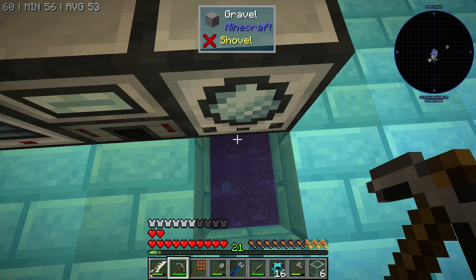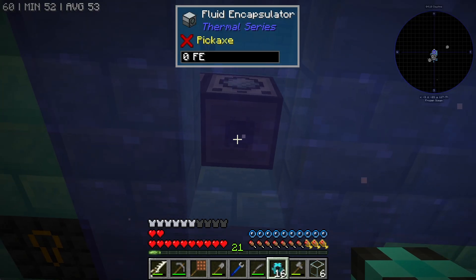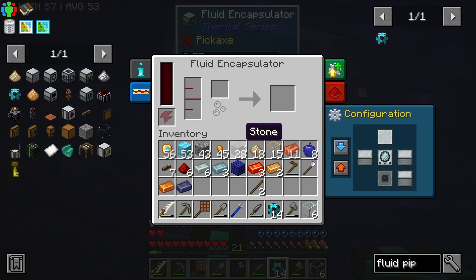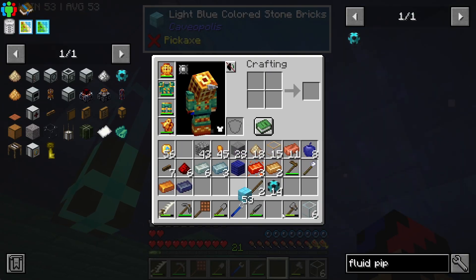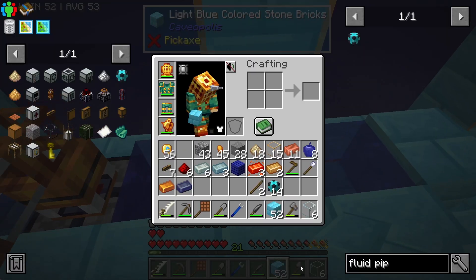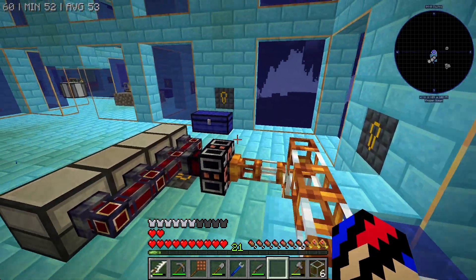I'm going to punch out that one, punch out that one. I'm not too worried about this because I can just — boom. Right? That is... that should be pumping fluid in, if I'm not mistaken, because this should count as an infinite water source. So if I find my water bucket that, again, I utilized — I need to stop utilizing my buckets for things.